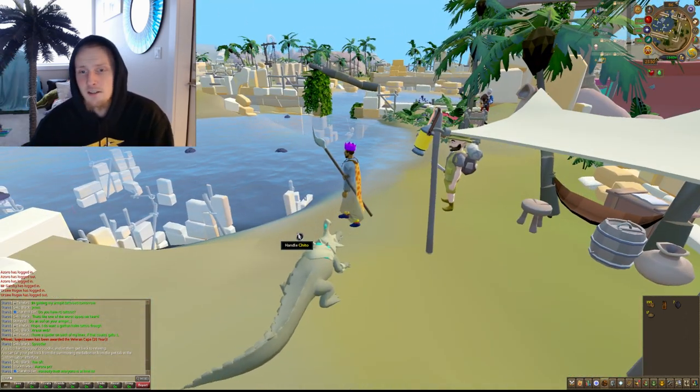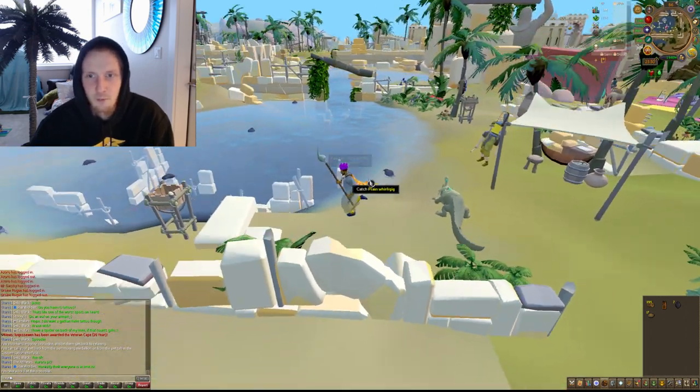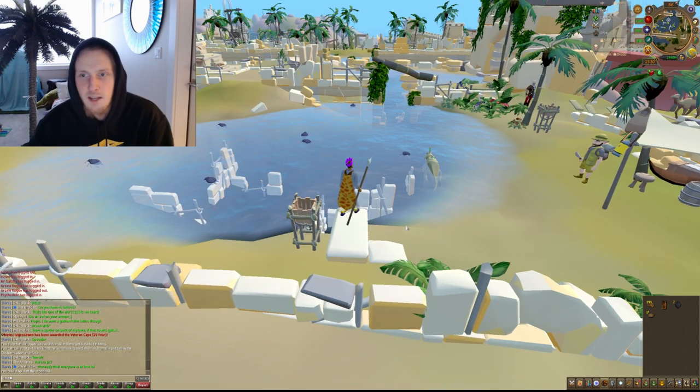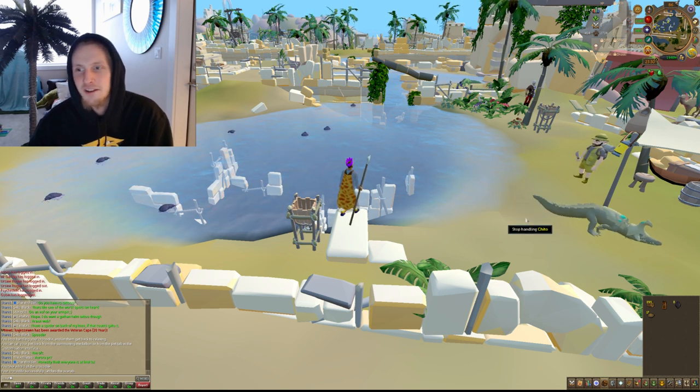It's as simple as this, you guys: you click on the alligator, you stand on this platform here — wherever you want to stand really — you click on a whirligig, the alligator swims out, he catches the whirligig, and he drops the shell on the beach right here.